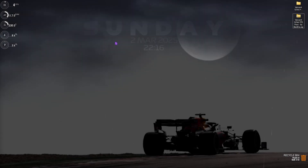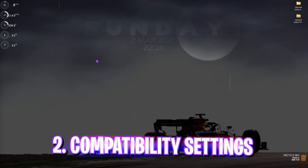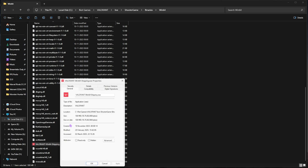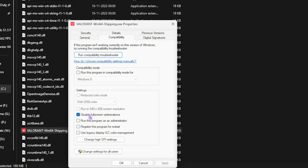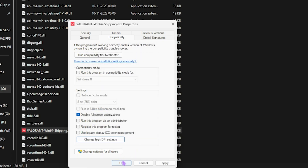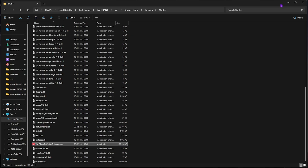Next step is the compatibility settings. Head over to the download location of your game, scroll down and find Win64 Shipping, right-click it, go to Properties, click on Compatibility, check 'Disable full screen optimizations,' then select 'Change high DPI settings,' check 'Override high DPI scaling behavior,' click OK, and close. This will help fix your input latency.